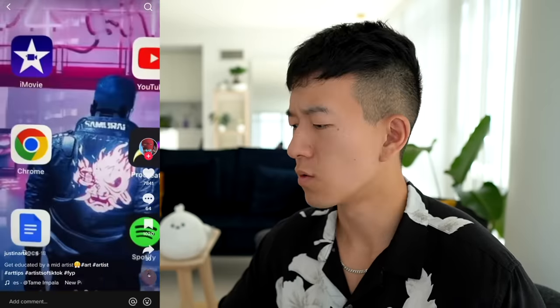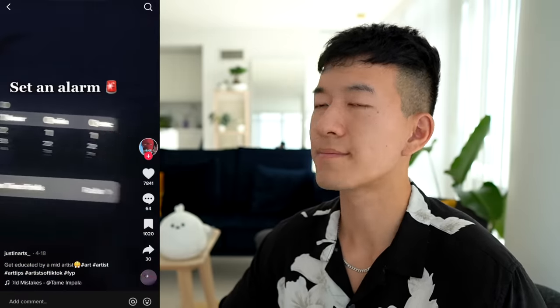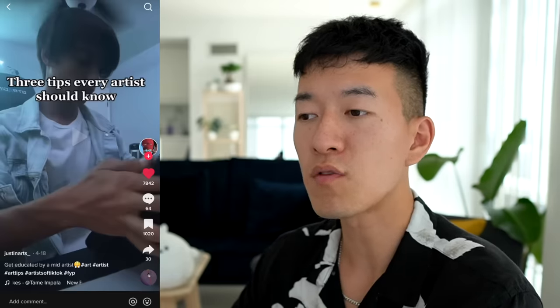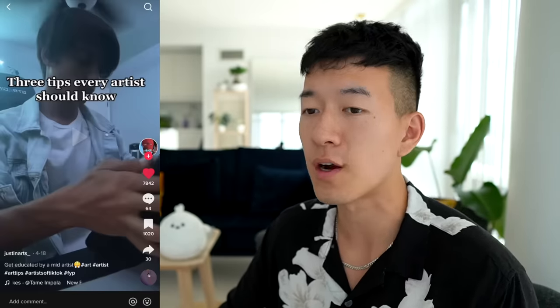Here are three tips every artist should know. To draw faster backgrounds, just paint in the simple colors and blur it — trust me, it works. Setting up a timer will make you draw a lot faster and it makes it kind of fun. And for the final one — hands. Just don't. I do the same thing sometimes when I'm running from my background responsibilities and I just don't want to do too much detail. Put some colors in, blur it, and it looks like beautiful camera blur — nobody even knows. Timer is always fun — a really good challenge. You guys should try it; it'll get you sweating and stressed out for an hour and a half straight.